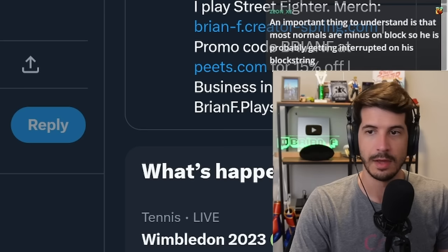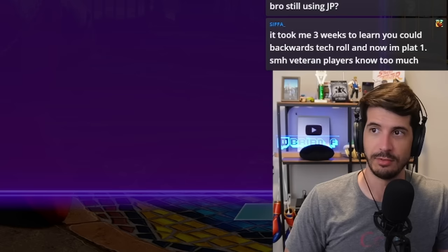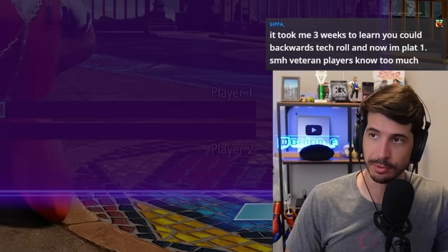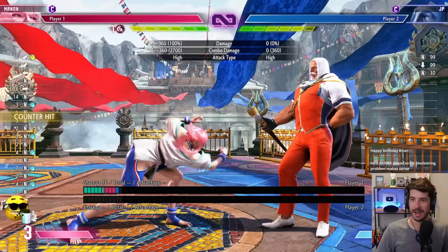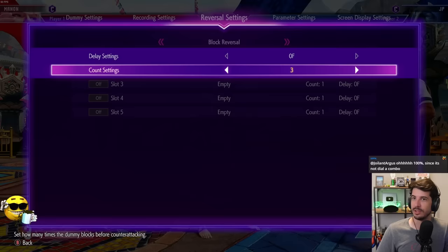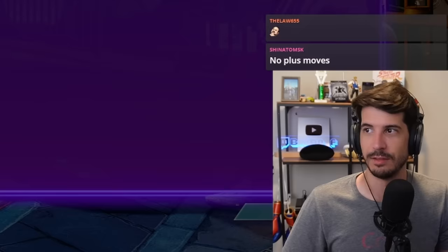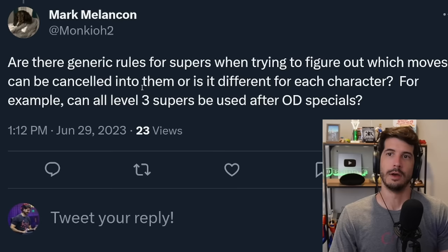Maybe he means block strings — for those you just need to test them. Go to reversal settings, set block reversal to crouching light punch with count on one, so when the dummy blocks it does a crouching light punch — generally a four-frame move for most characters. Then in dummy settings set block to 'all' and switch block active. This will show you frame traps. You can increase the count settings to test mashing at a later point in the block string, which helps you figure out how to pressure the opponent much more effectively.